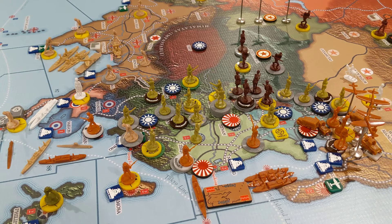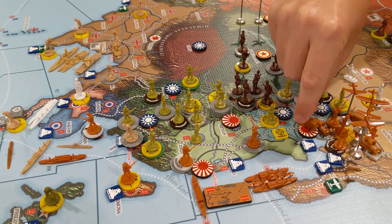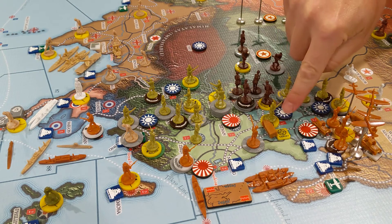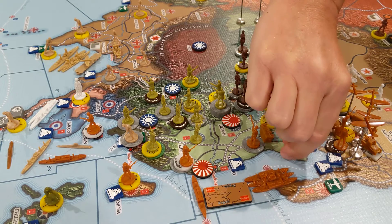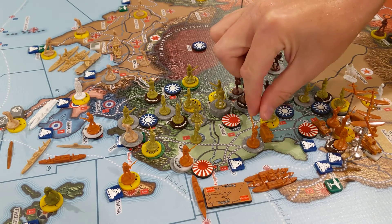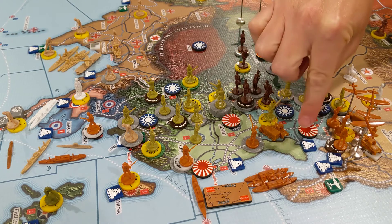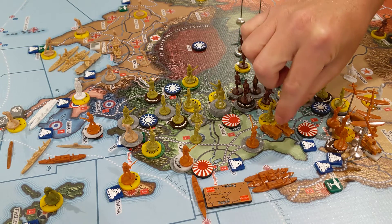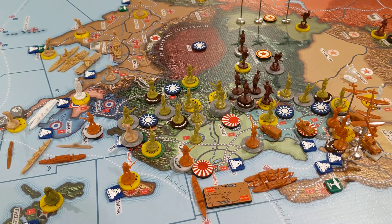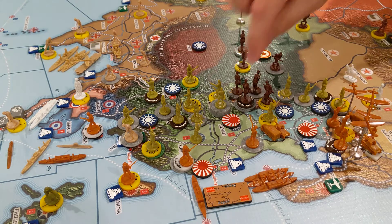Up here, this territory is going to get hit by land. This motorized infantry will move in there — not crossing a river, because from the roundel to the roundel does not cross a river. So that motorized goes in, and that tank will go in as well.